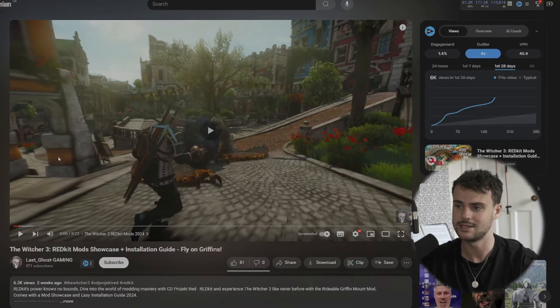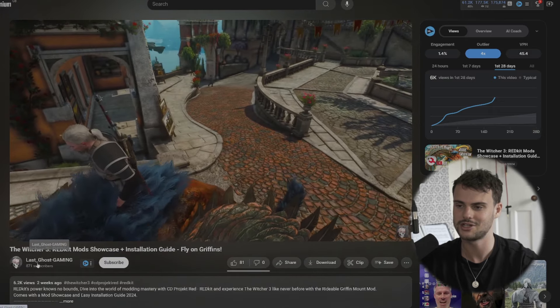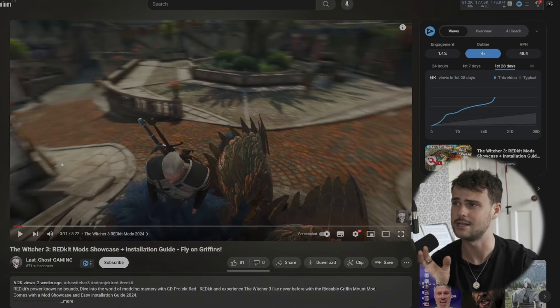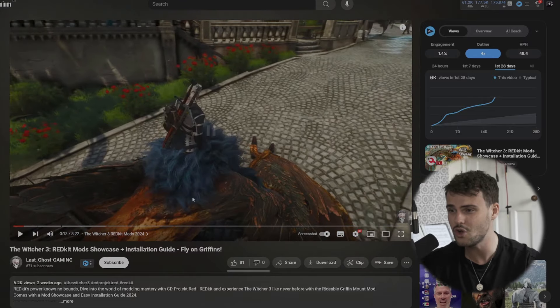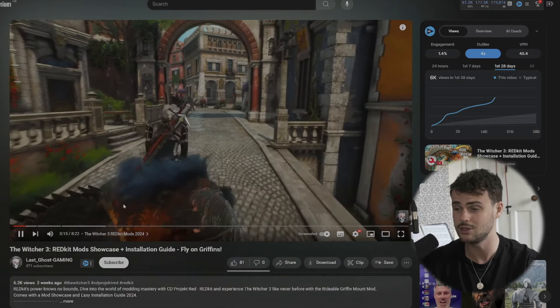Last Ghost Gaming posted a clip on their YouTube channel about this new Griffin mod, which — okay — it looks a little bit janky. The animation is not quite there, but it actually is a good showcase of how much fidelity you can get in some of the textures. Look at the fur on the back — it looks absolutely gorgeous.